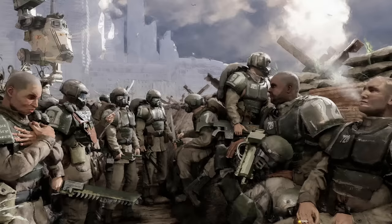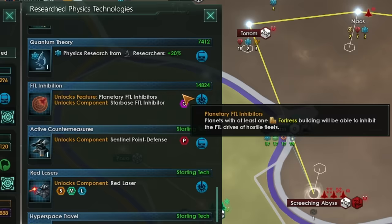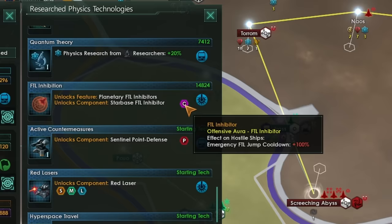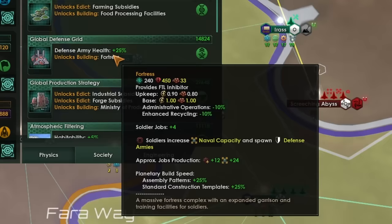The other option is to fully embrace your Cadian heritage and build a fortress world. You will need a few technologies in order to do this. First and foremost, FTL Inhibition will be required. Without this, you will not get the FTL inhibitor auras on either your starbases or your planets, meaning enemy ships will be able to simply pass through, ignoring your heavily fortified border worlds and charging straight for your juicy industrial heartland — your core worlds. The other technology you need is Global Defense Grid, which will unlock the Fortress Building — the only building you can build on your planet which comes with an FTL inhibitor.